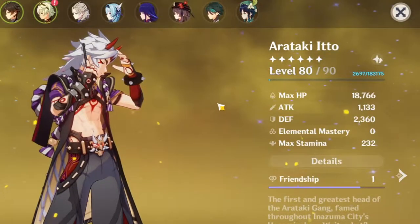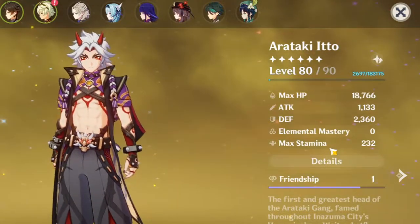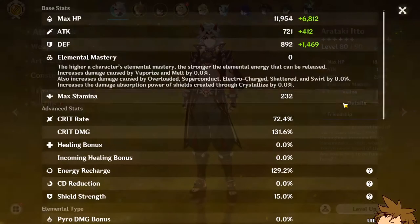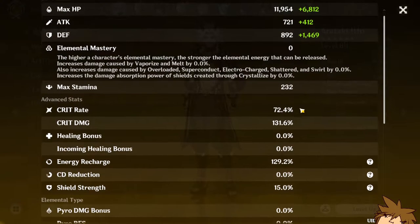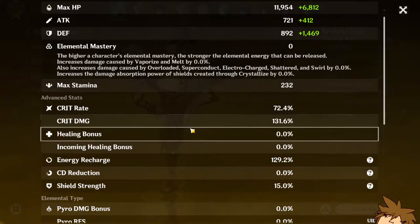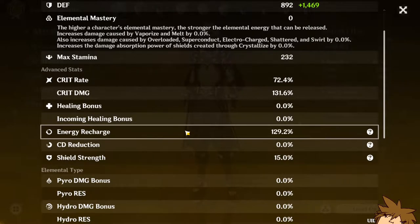His max HP is around 18k, his attack is around 1k, his defense is around 2.3k, and he doesn't have any elemental mastery. Looking at his actual stats, his crit rate is pretty well built at 72.4% and crit damage is around 131.6%. His energy recharge is a little lower than ideal — you want it around 135% for that sweet spot to keep his ultimate up all the time, but I currently have 129.2%.